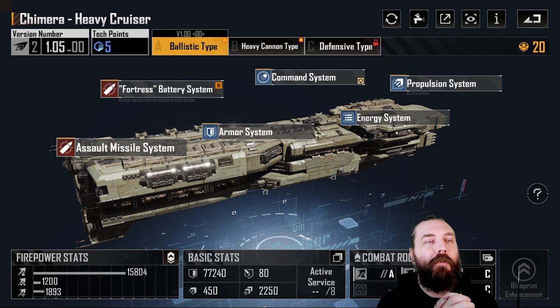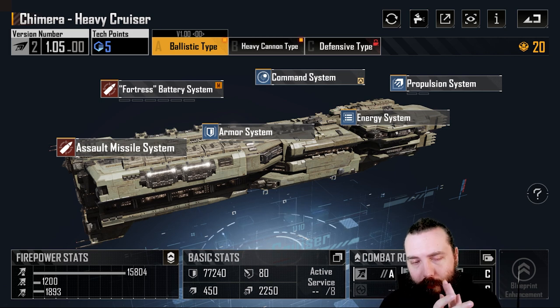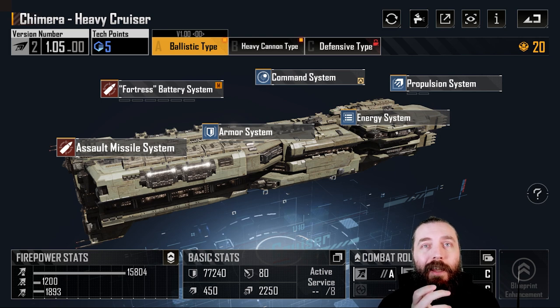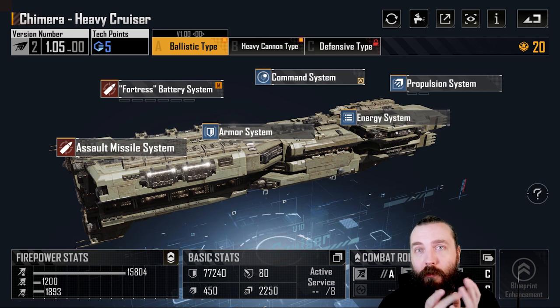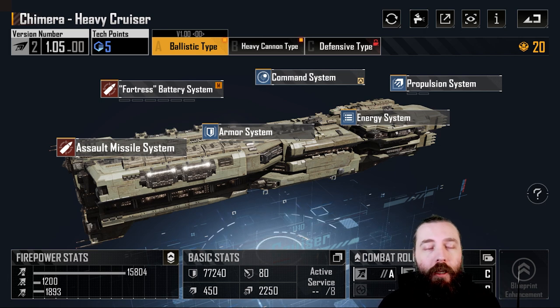So the Chimera is actually a pretty good cruiser. It is front row predominantly, with both the ballistic and the heavy cannon type. The defensive type, however, does sit in the mid-row, which is a bit odd. We'll talk about that a bit later, as it's one I don't currently have. And I'm pretty certain you guys are far more interested in talking about the heavy cannon type.